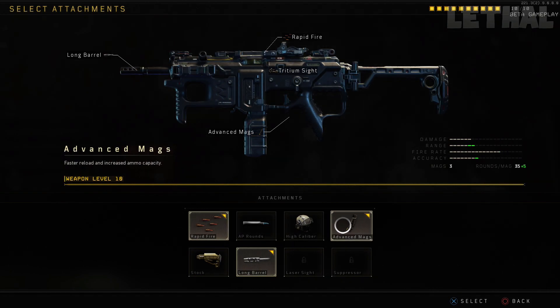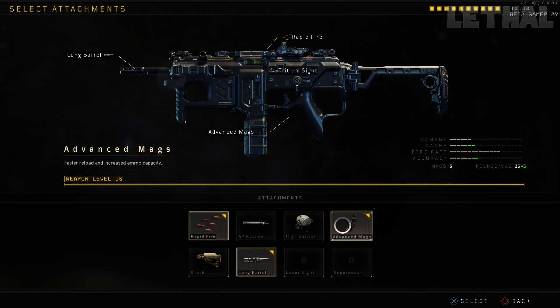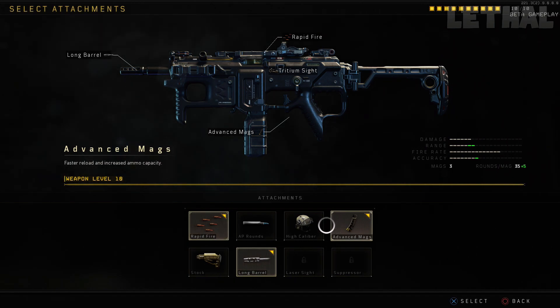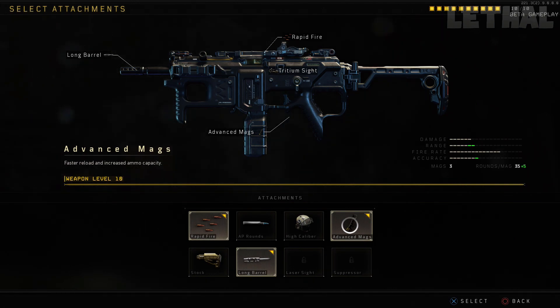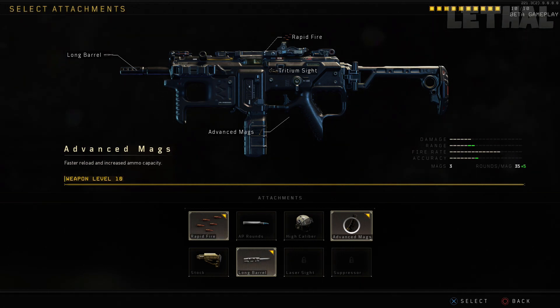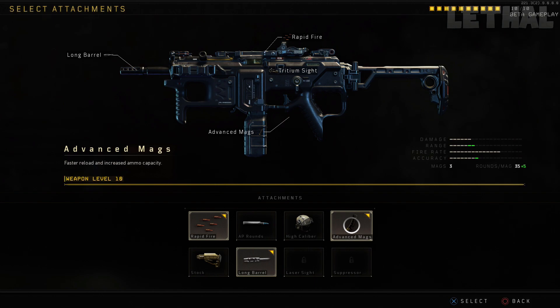The next attachment I'm using is Advanced Mags. This is a magazine that increases your reload speed — pretty much like a fast mag or dual mag — and it also increases your ammo capacity. Normally with this weapon you get 35 bullets in the magazine, but with Advanced Mags you get 40, which is pretty life-saving in those clutch situations. The five extra bullets can really help you out.